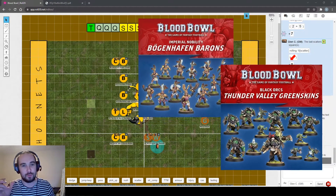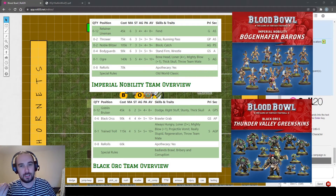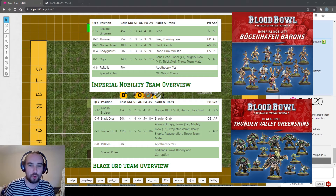The Black Orcs lean quite a bit into one style of play: hit stuff, hope it doesn't get up, kick players while they're down. They don't really have any other options - no real finesse. The Imperial Nobility are quite similar to the human team but less effective. Their linemen and throwers are worse than human ones, they don't have catchers, but their blitzers have the catch skill.